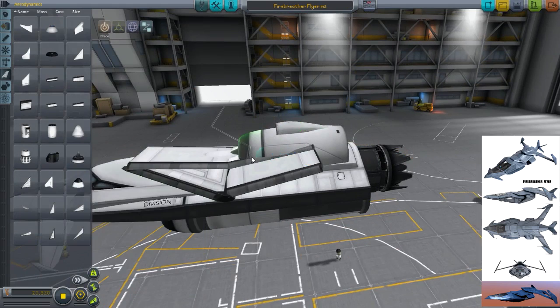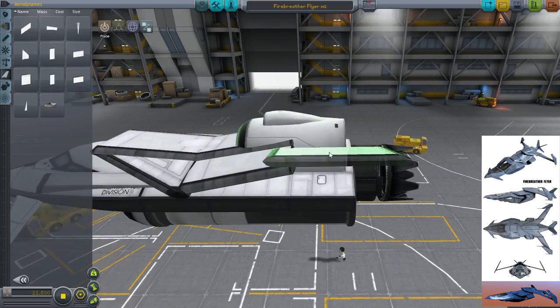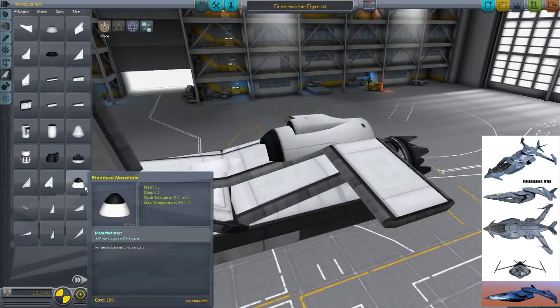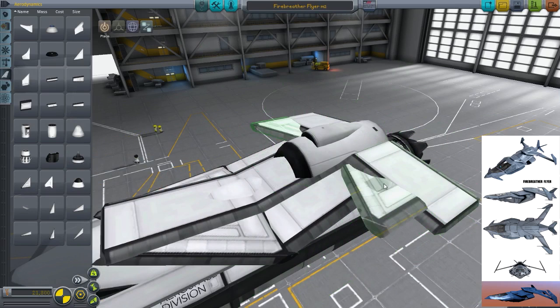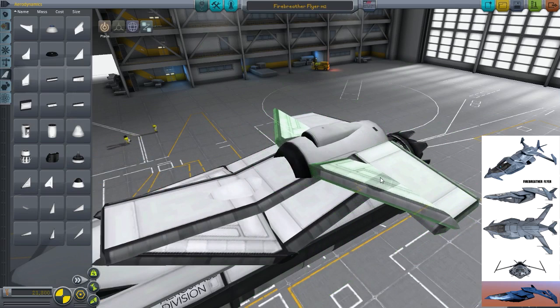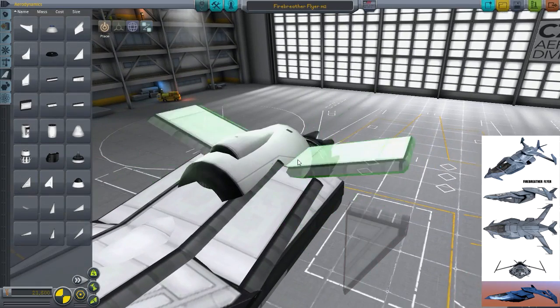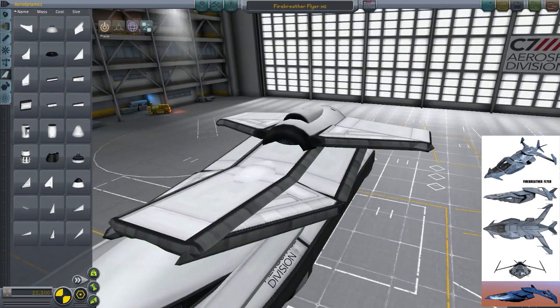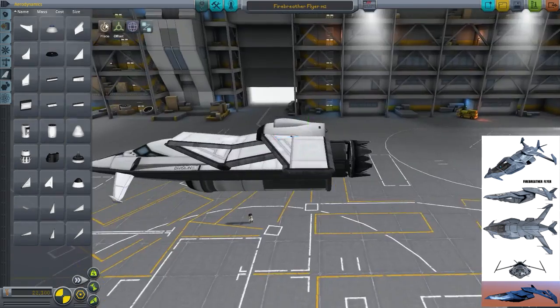When I migrated this craft from KSP 0.90 to the latest version, it would not fly. When I finished it in 0.90, this thing was able to go to the moon and back. The moment I migrated it to the new version, it couldn't lift off from the runway at all. I had to troubleshoot issues with drag because drag is now absolutely crazy and annoying in KSP.